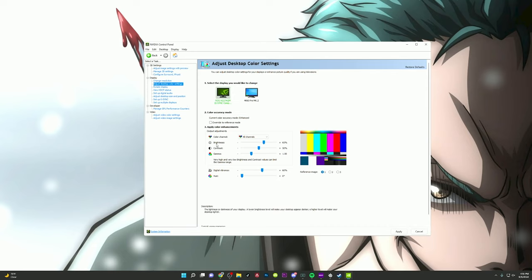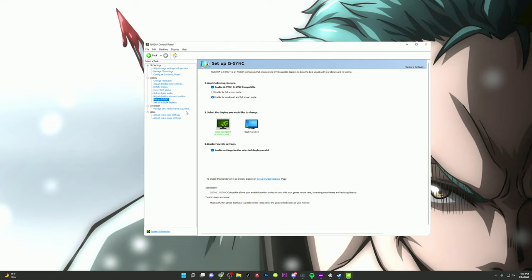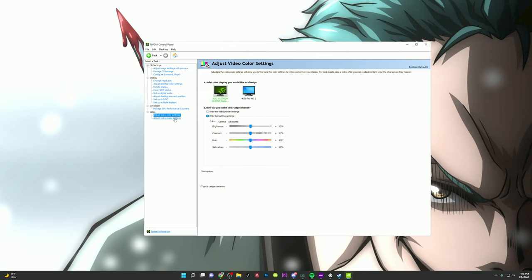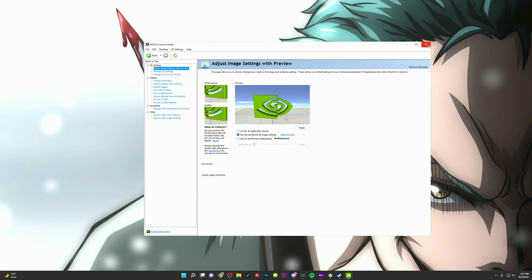I like to turn on digital vibrance in the desktop color settings and boost brightness just a little bit — my vision's pretty bad so this feels best for me. Then go to 'Adjust desktop size and position' and I have mine set to aspect ratio. G-Sync is enabled right there as well. For 'Adjust video color settings' I have mine set to default, but I do use the adjust image settings option under the NVIDIA control setting — not the video player settings. My edge enhancement is set to 19 and noise reduction to 0.